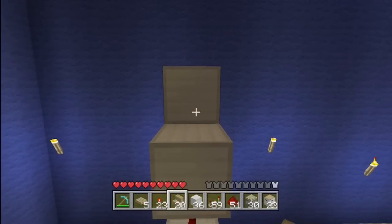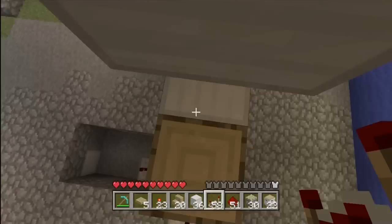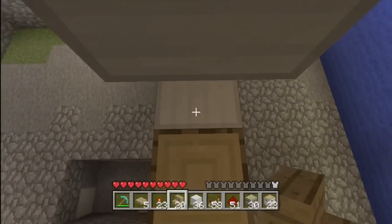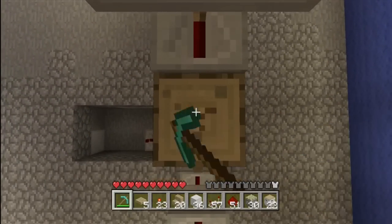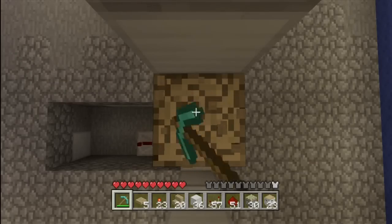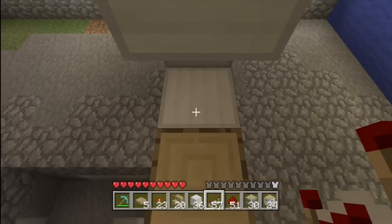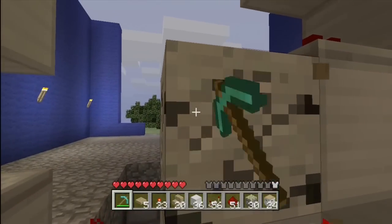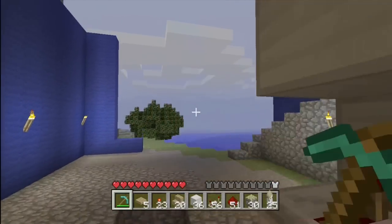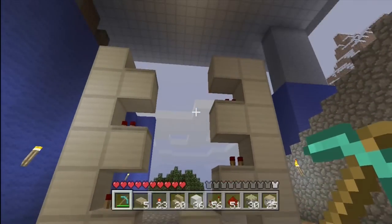Now you're gonna need your redstone repeaters — put that there, that there. This was a bad idea to use wood — do not use wood unless you have a diamond axe. We're gonna put that there, and you want to do the same thing on the other side. You don't have to set the ticks on these, so you can just place them there. Go back down and place the last one — so it's three on one side and two on the other.